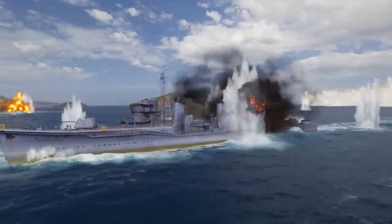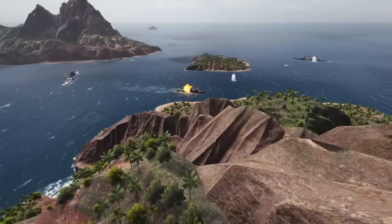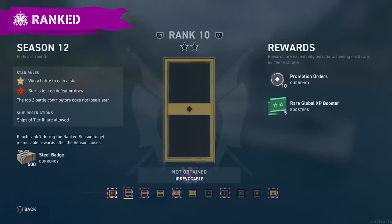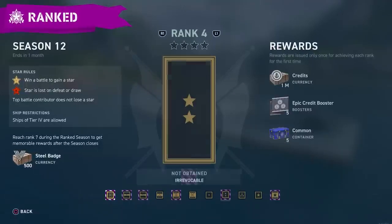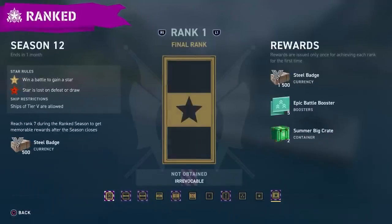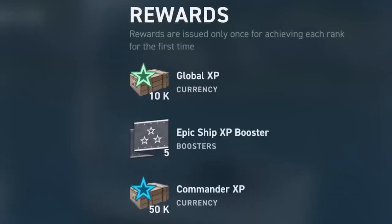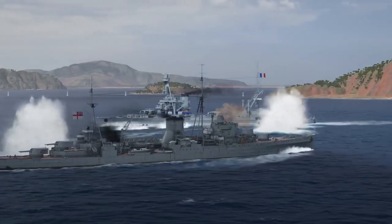Ranked battles return again with a new format for two seasons. As you progress, things will become more difficult. Each league is at a new ship tier with fewer players and less players retaining a star on the losing team as you progress. The rewards are real, including Steel, Insignia, and even some doubloons for climbing through the ranks. Good luck, Captains!